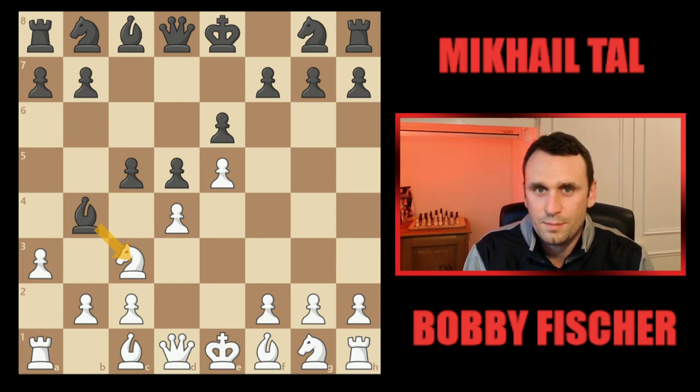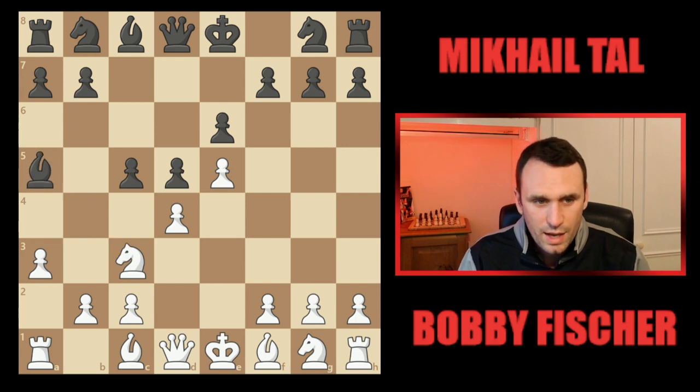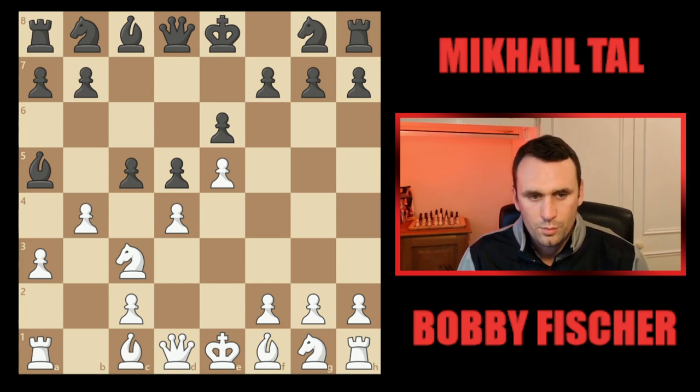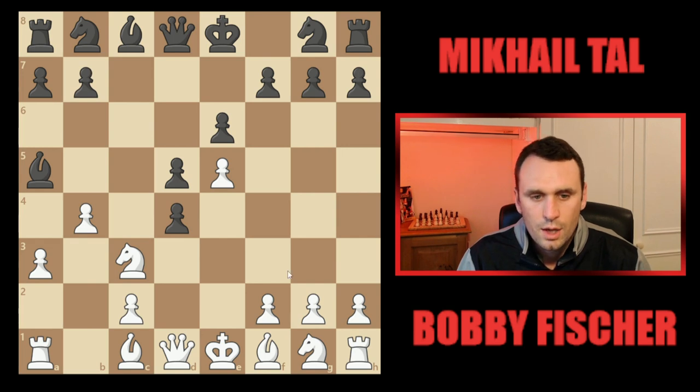Most commonly we see black taking on c3, doubling the pawns, but here we had this retreat variation. As I understand from some reading, a lot of Armenian players used to play this and developed some of the theory. So when that bishop drops back, white then goes pawn b4, breaking that pin. The main way for black to play here — there's pressure on the c5 pawn — is takes on d4.